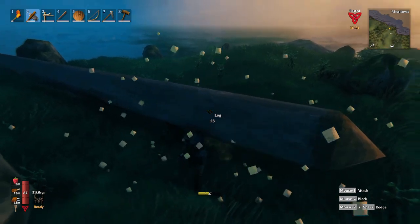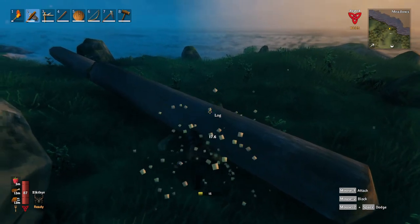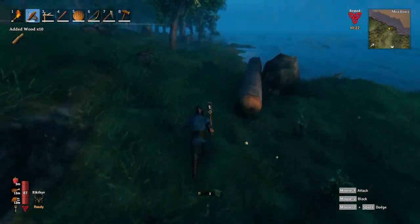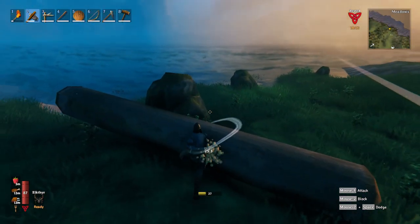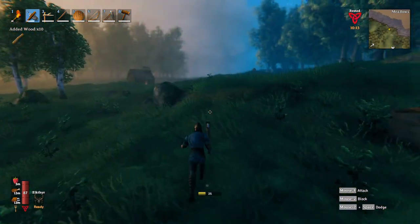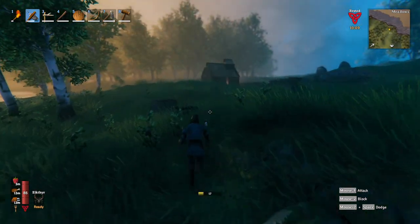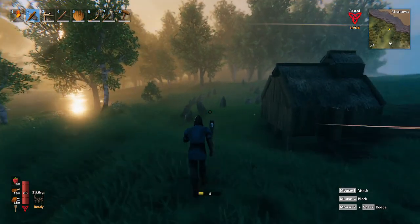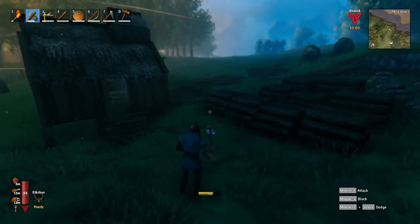What we're going to do today is we're going to go back into the black forest, kill some more trolls hopefully, and find another burial chamber. Because I need 5 Surtling cores for the kiln and for the smelter, so I need 10 total. I currently have 3, so we need to get 7 more. I think you can find 3 to 5 in each burial chamber — it's a random spawn.